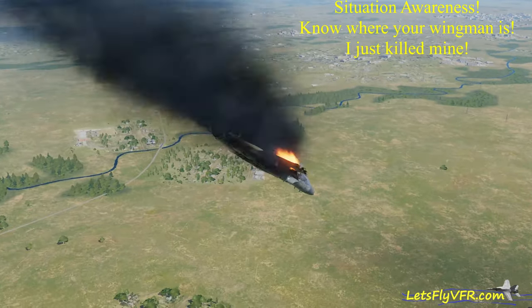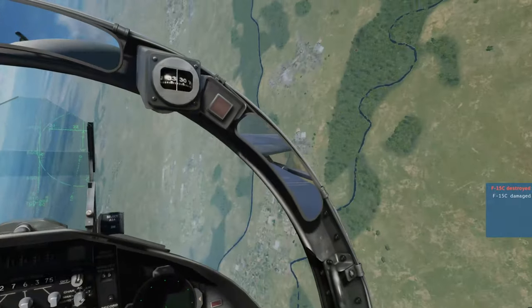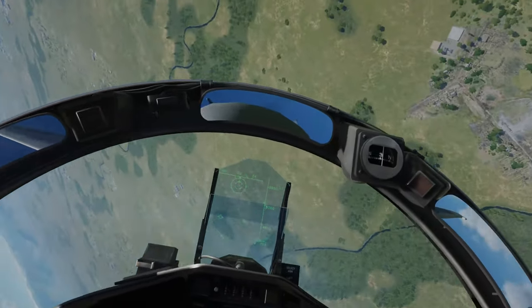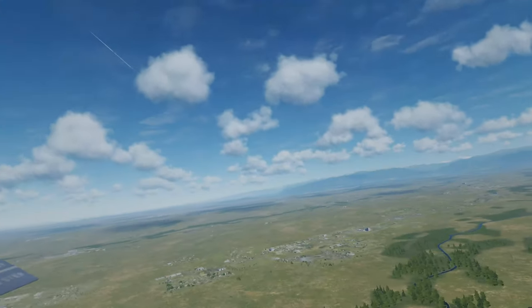What I did there was I didn't recognize the square on my HUD — the square had an X in it and that was my own bias. IFF — identification friend or foe — is something really important. Make sure when you're on the servers that you are careful with that.